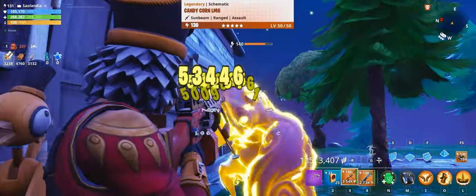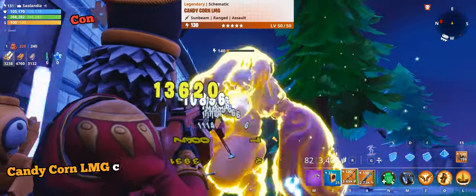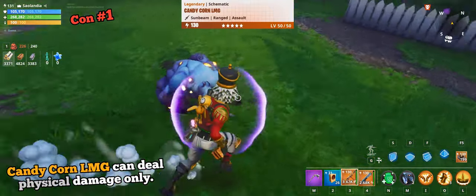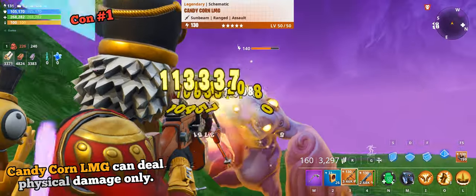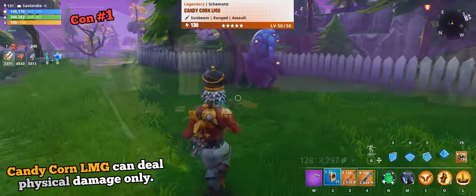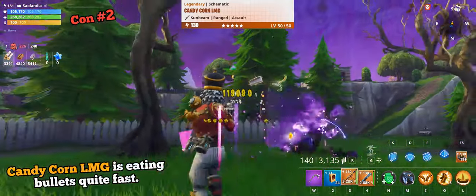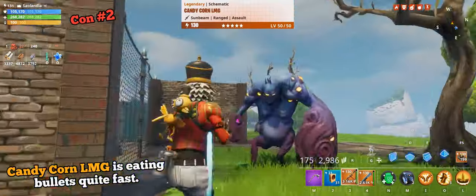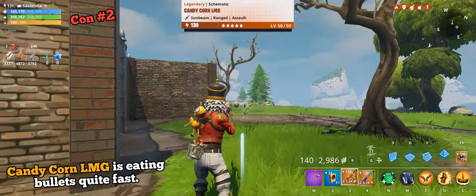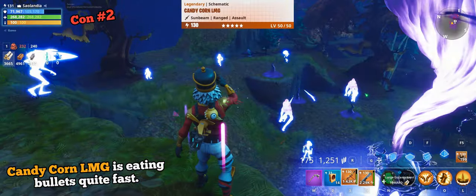I want to tell you about Candy Corn LMG's disadvantages. Candy Corn LMG can deal physical damage only, so it isn't so effective against elemental monsters, because physical weapons deal only 50% of their damage to elemental enemies. Candy Corn LMG's fire rate is almost 11 bullets per second, so if you are spraying without a breath until the mag is empty, you will find that this spooky weapon consumes ammunition quite fast.